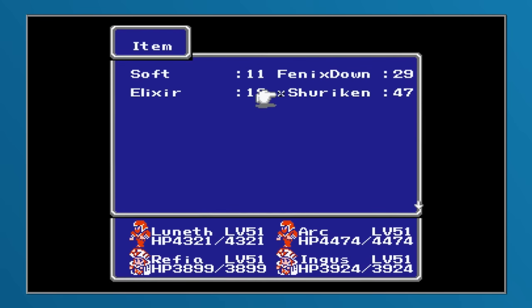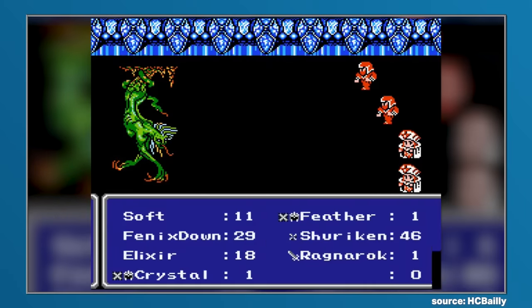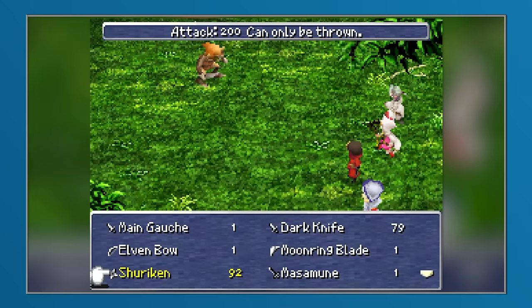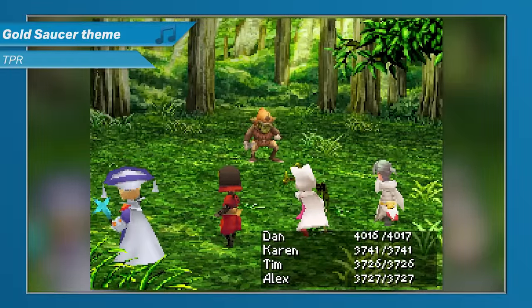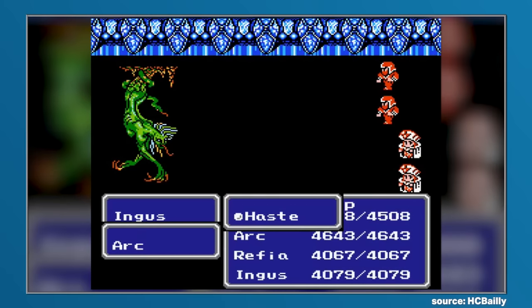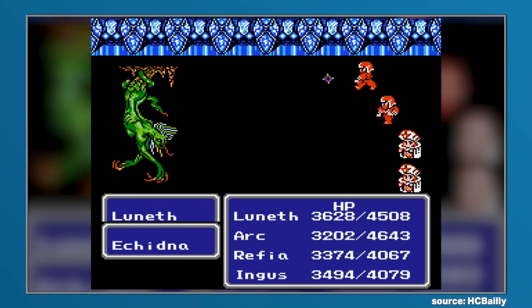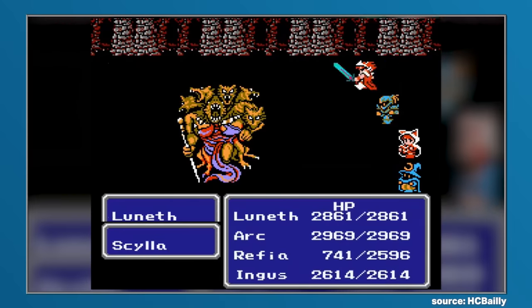In the original Famicom release of Final Fantasy 3, shurikens were items that could only be equipped as a weapon for a normal attack execution, but it would ultimately retain its consumable properties as it would be lost following the action. Later on, in the game's remake, it would become an item only usable via the throw command, and this was where the shuriken came to the fore. With a whopping base power of 200, the shuriken's power not only rivaled that of the ultimate onion sword in the Famicom version, but would also be formidable as a damage dealing item in the remake. And depending on the ninja player's job level, shurikens had the potential to deal 9,999 damage upon a single use, making it the most powerful projectile item in both versions of the game. But the sheer power of the shuriken would be balanced out by how infrequent and costly they would be to acquire.